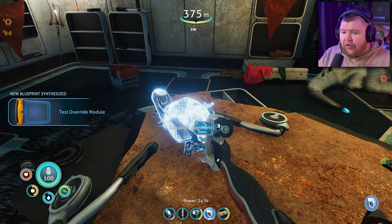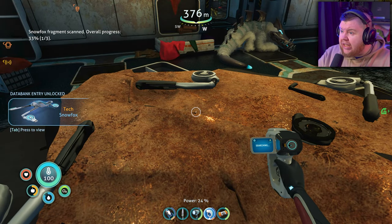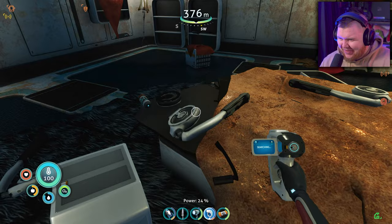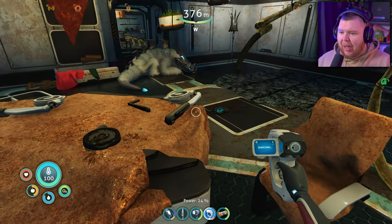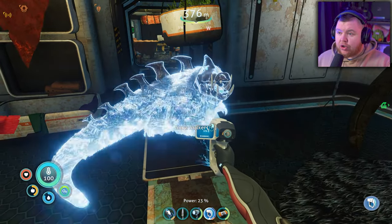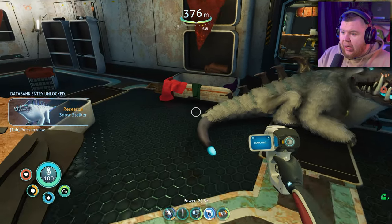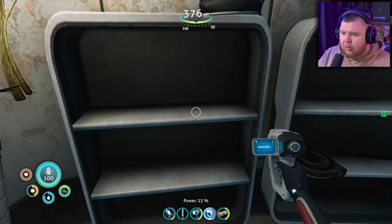Test override module! Snow fox - it's a bike! There's a bike! Snow stalker - that looks pretty cool. I feel like we're going to come across unfriendly ones of them. New technology acquired: sea truck perimeter defense!